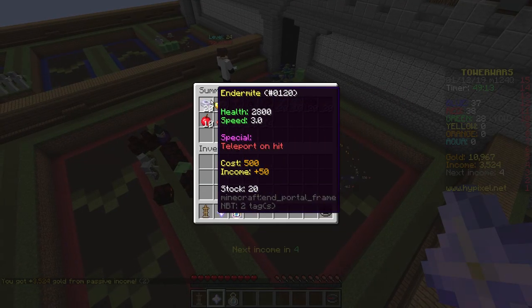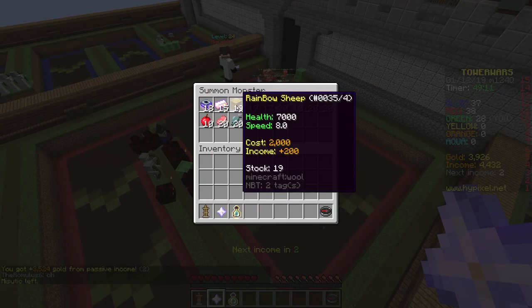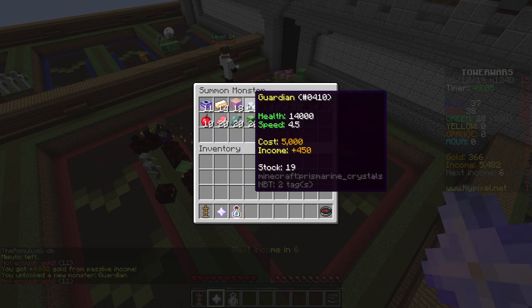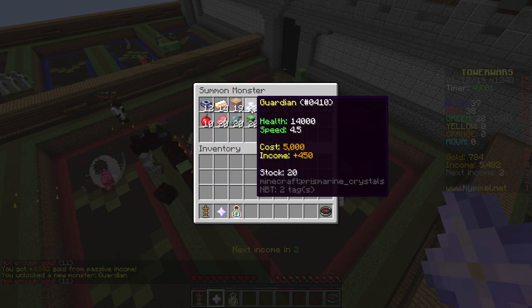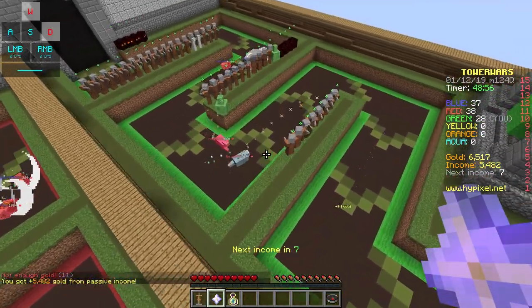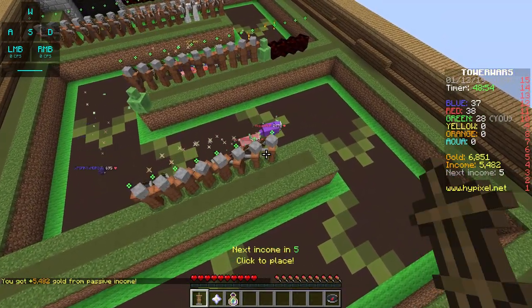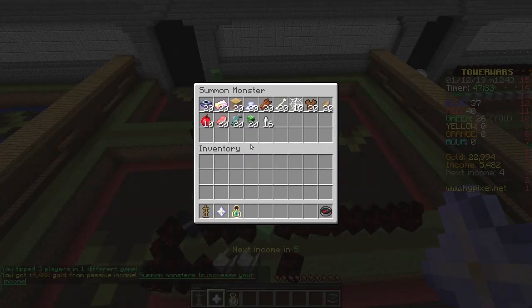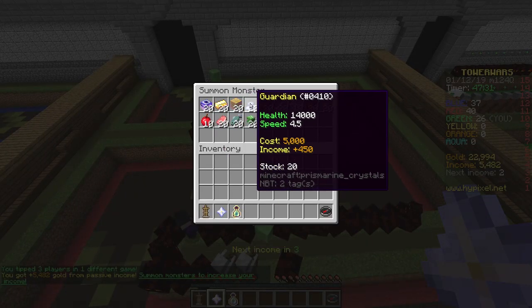Like a lot of them. Let us go with a bunch of different ones. Guardian - ooh, that's pretty good. Costs 5,000 though, but it's not that bad. Okay, that might be bad though - yeah, that's bad. After the next income, I'm gonna try baby Guardians.